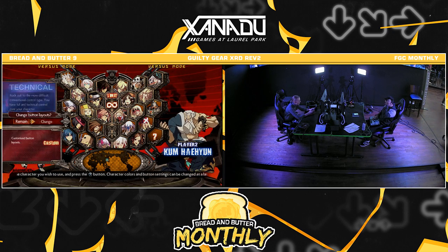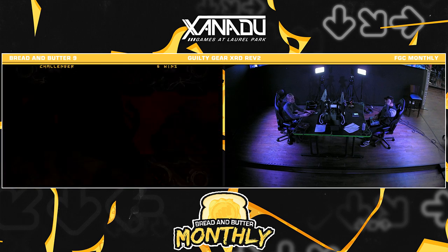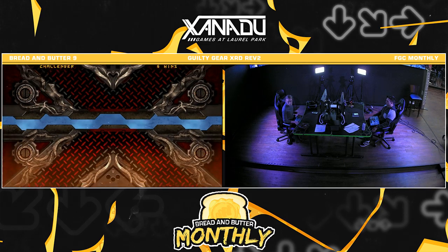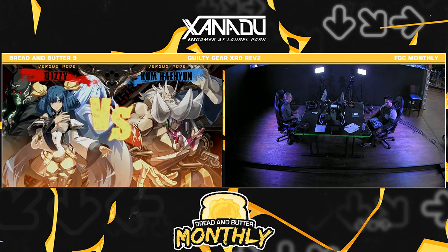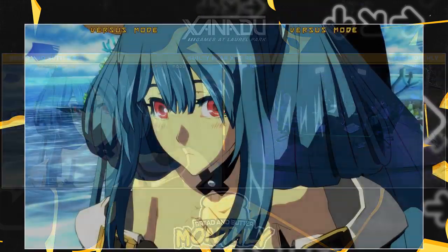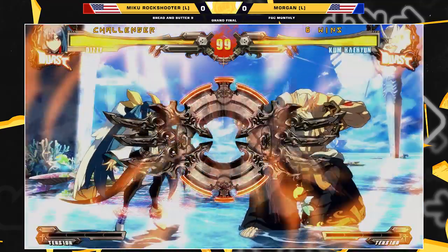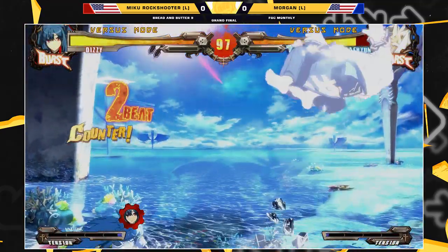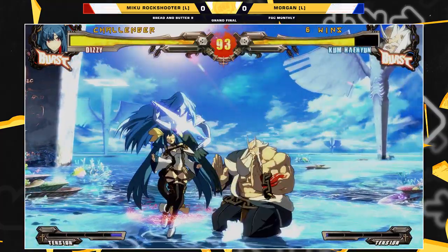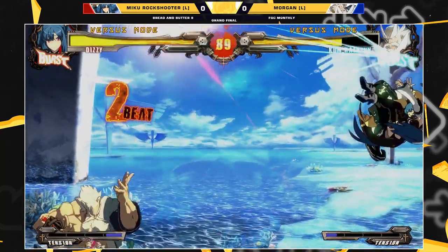We just had a 3-0. Migu Rockshooter — I like that he went back to character select slowly. You definitely never want to, if you're in winners and you get reset on, you don't want to turbo off the scenario. You gotta take your time, think about it, and not just get cooked. We're coming up on our first game of the bracket reset — going with OG colors. Keeping it classic.